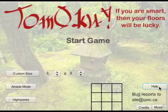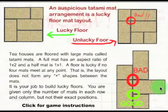In the game, the first thing you might want to look at is this help button. You click on that, it brings you to this screen, which simply explains what a tatami tiling is. There's one on the left. Tatami mats are traditional Japanese mats, and in some applications they did not want four mats to meet at one point. So you don't want any plus configurations, which are circled here in the help page by this bad sign.